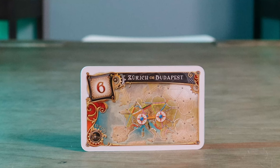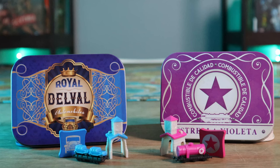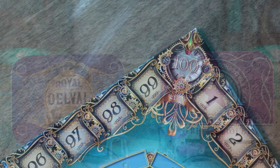To set up for the classic game, go ahead and place the game board in the center of the table. Each player will then receive their set of 45 colored train cars in the style they choose, a matching set of three colored train stations, and the corresponding score marker. Each player then places their scoring marker at the start of the scoring track, which runs along the game board as you can see here.